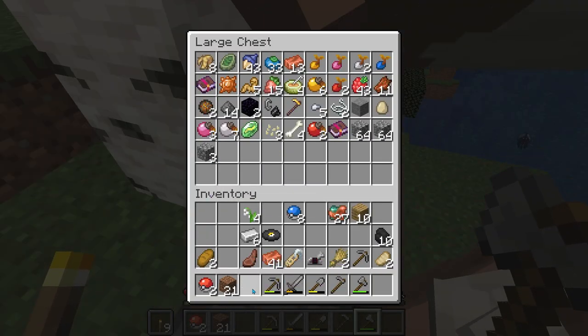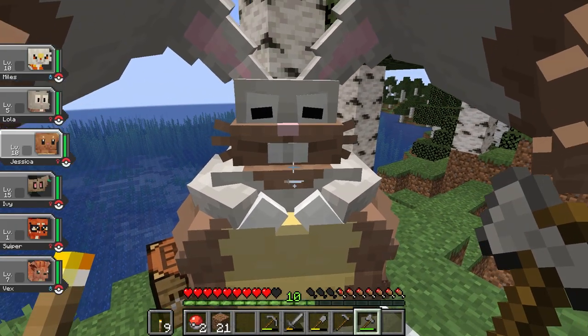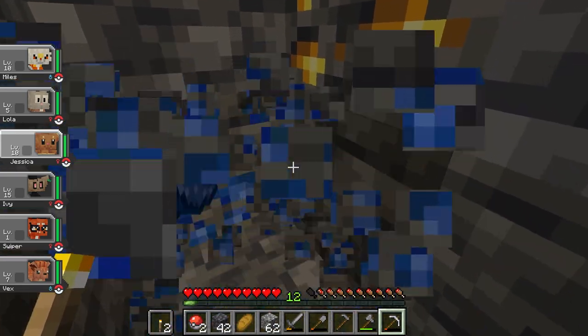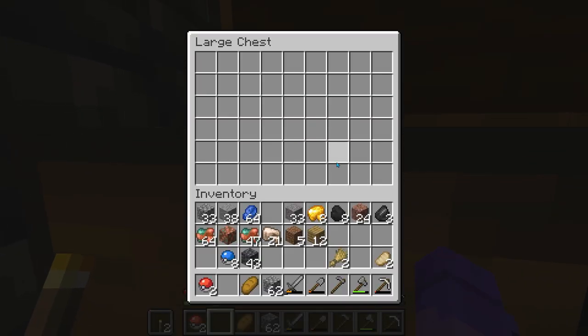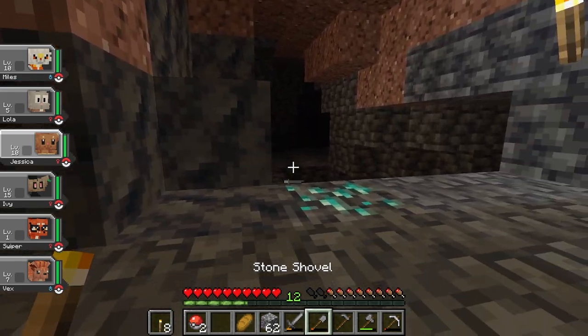There was a Diggersby just chilling in my space - maybe he was Lola's dad or something, but I left him alone. After a while of digging, I found my first cave along with some lapis and gold. I made the smart decision to place a double chest to store resources in case I died, and found my first diamond when going deeper into the caves.